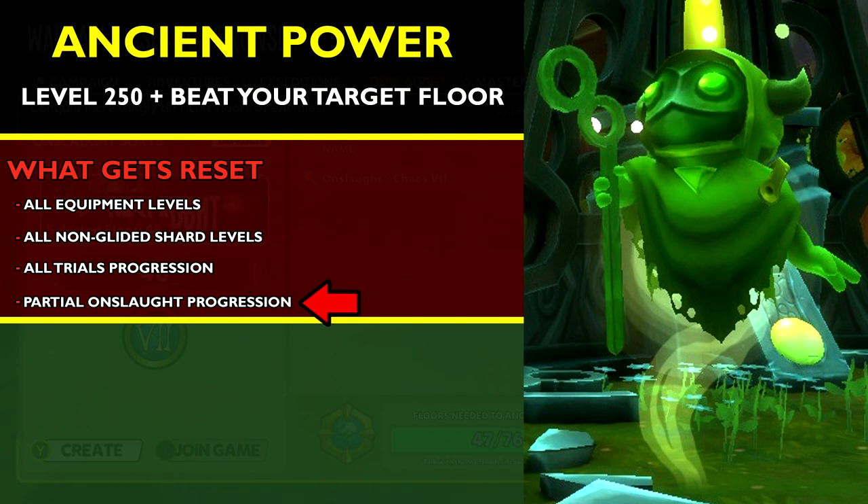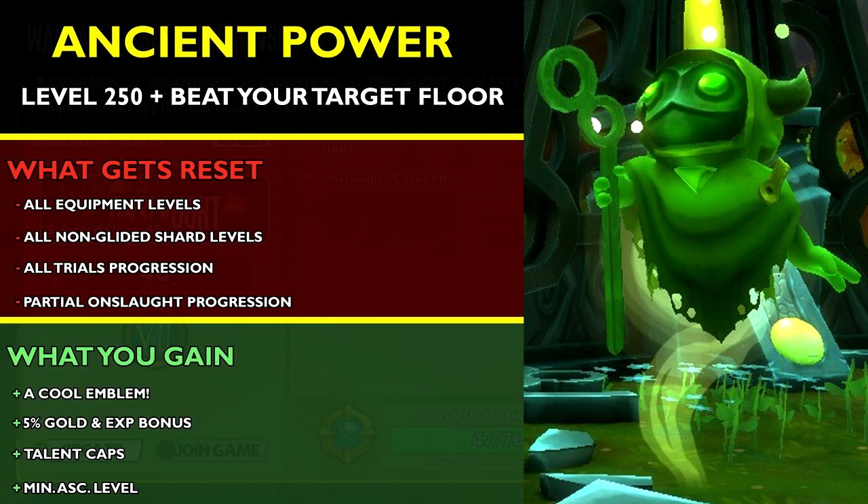And lastly, your Onslaught Floor progression will reset back to your Starting Floor, which increases depending on what Ancient Power you are on. Now what do you gain? You get a really cool emblem to show off — if you want to see all the emblems in this game, I've made a video about it, it's in the description down below. A 5% Gold and XP bonus, increased Talon Caps, and your Ascension level will transition into your Minimum Ascension.